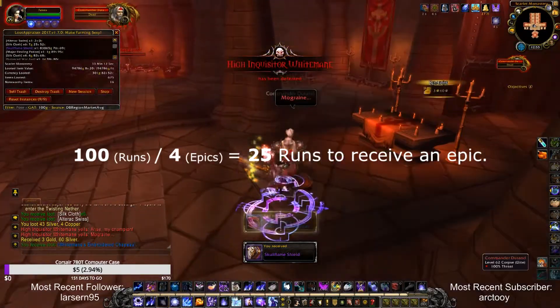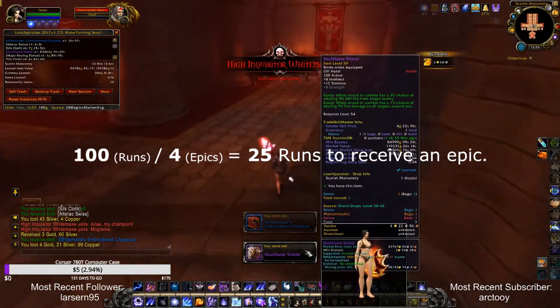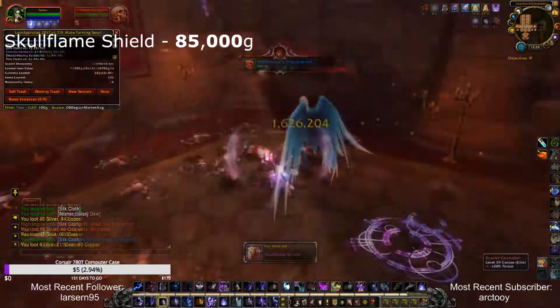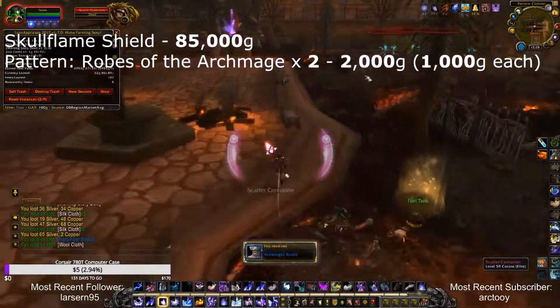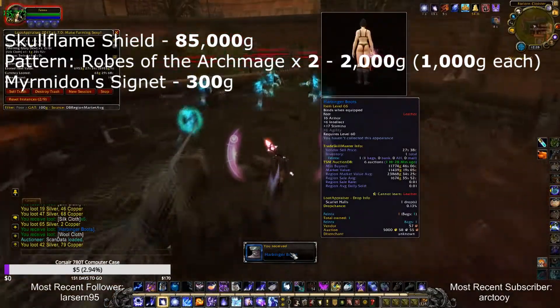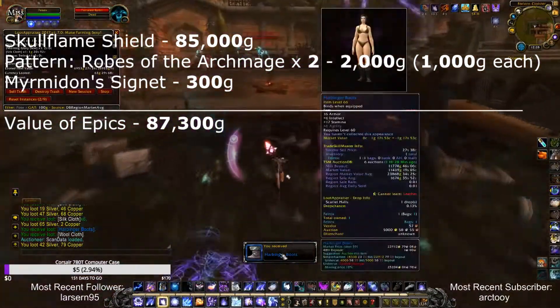In my 100 runs, I got 4 epics, which means I was getting an epic every 25 runs. The epics that I got are Skullflame Shield, worth 85,000 gold, 2 Robes of the Archmage Patterns, worth 1,000 gold each, and Mimredon's Signet, worth 300 gold. All in total these epics are valued at 87,300 gold.